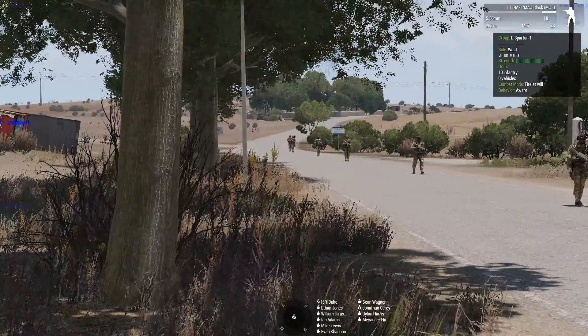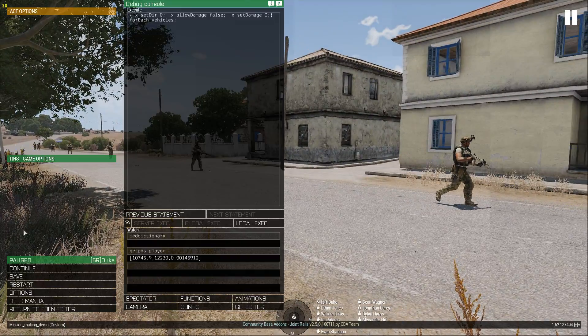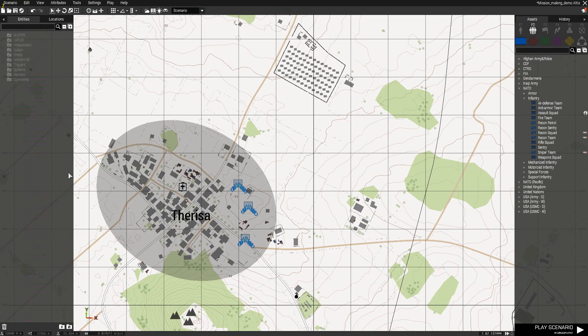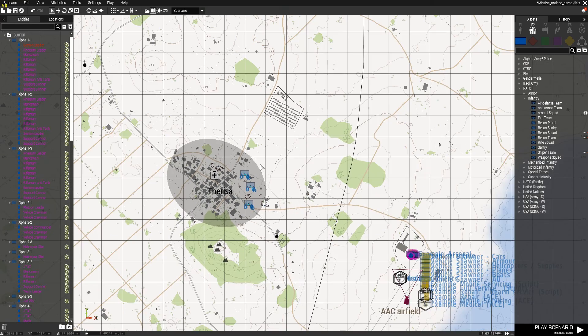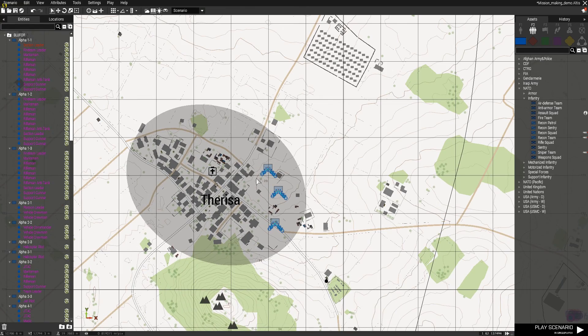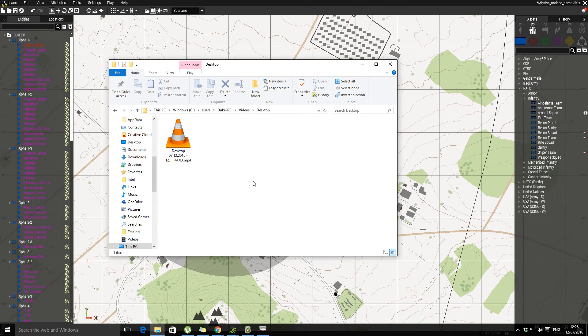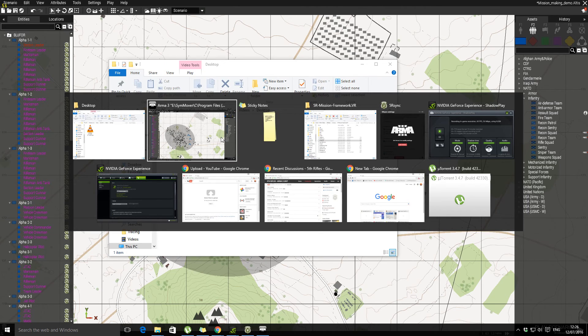A couple of other important things about GAIA: it's range-dependent in terms of spawning and caching — kind of one range fits all. Let me show you that in the config.